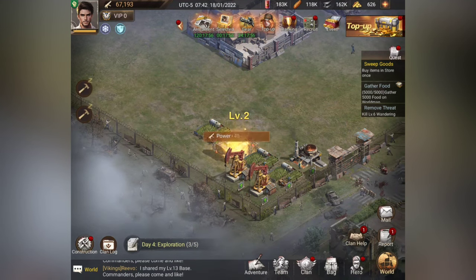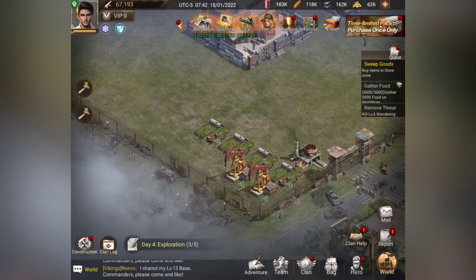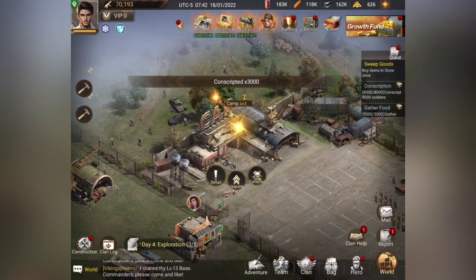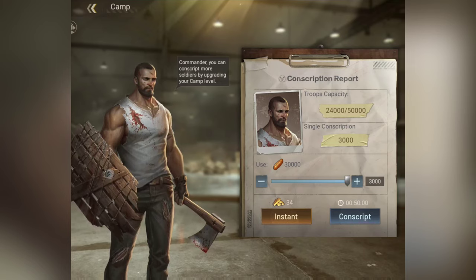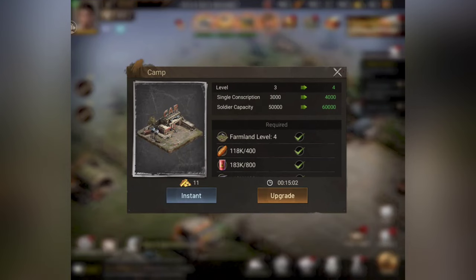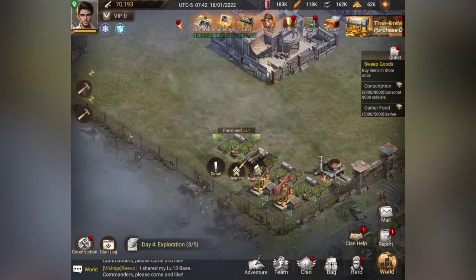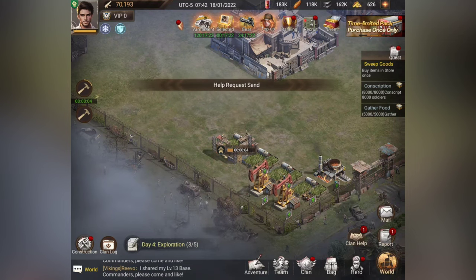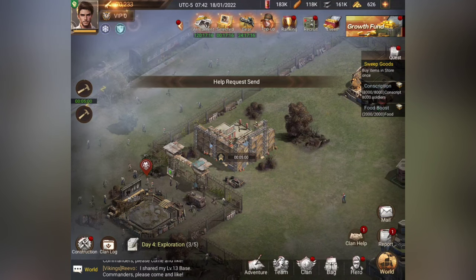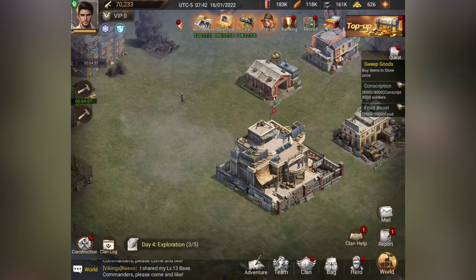Make sure you guys join an alliance or clan as well. You also want to make sure you're conscripting troops and upgrading your barracks as much as possible. Once upgraded, single conscription goes from three thousand to four thousand and soldier capacity goes from fifty thousand to sixty thousand. That upgrade takes 15 minutes. I'll follow the recommended upgrade order for now.